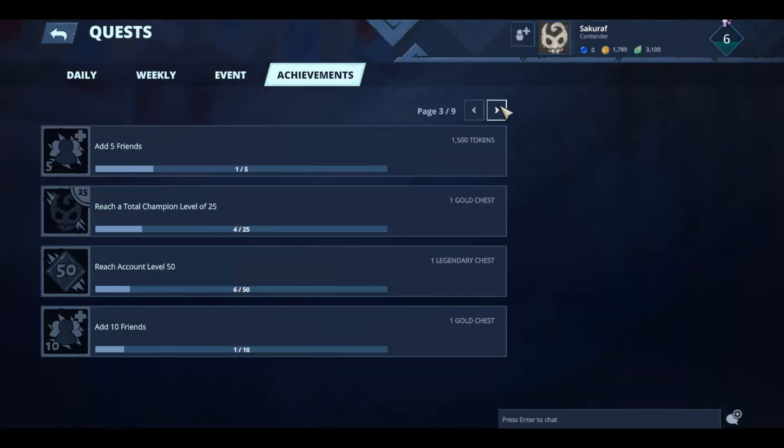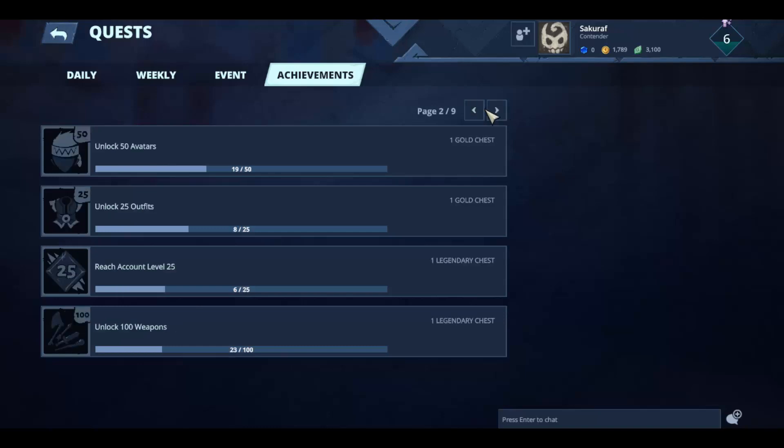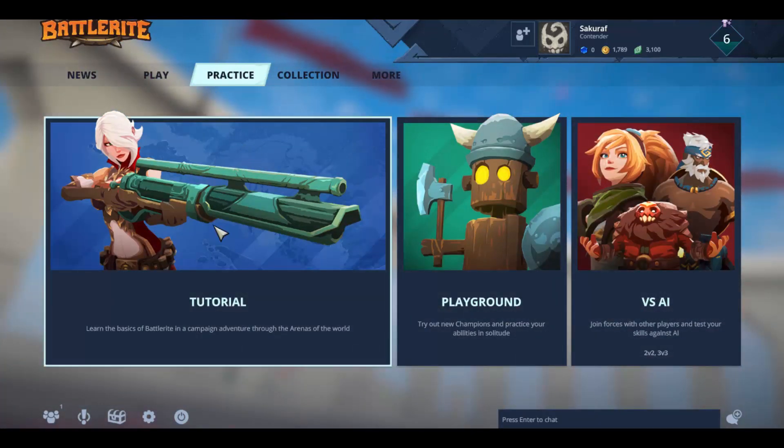The next way is to do the achievements. The simplest achievement to get free stuff is to add friends: add one friend and you get a champion chest, add five friends and you get 1500 coins, and add ten friends and you get a gold chest. You can even create fake Steam accounts and just add them for the free rewards.